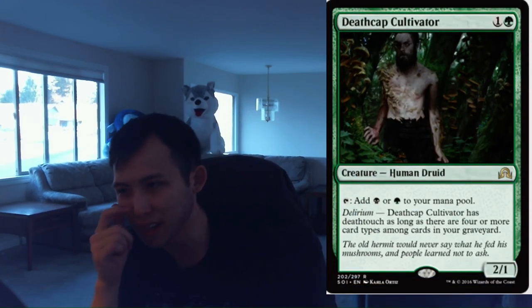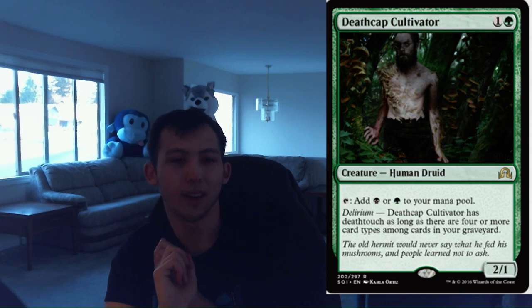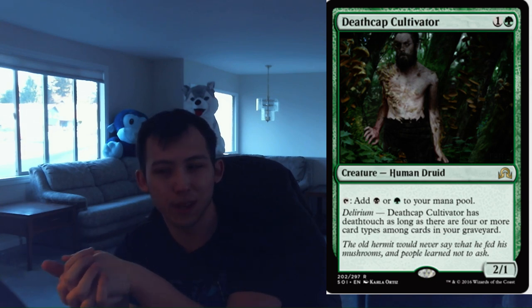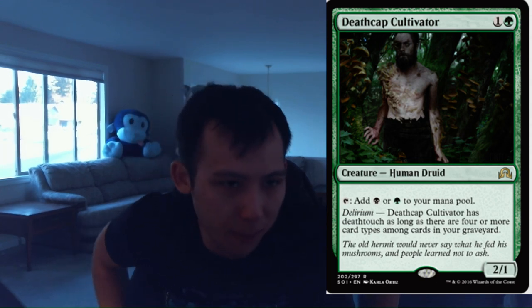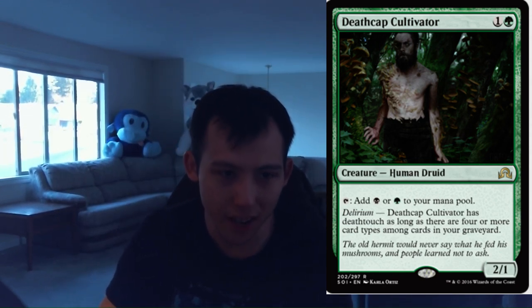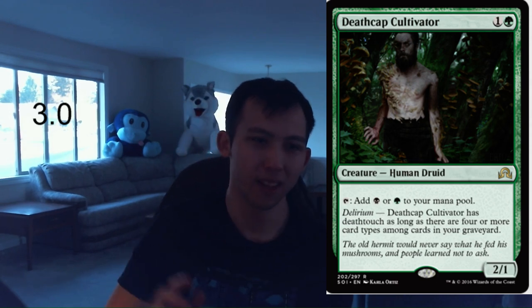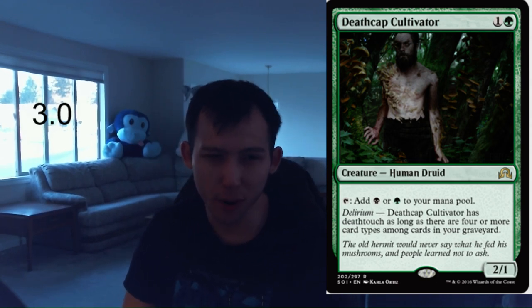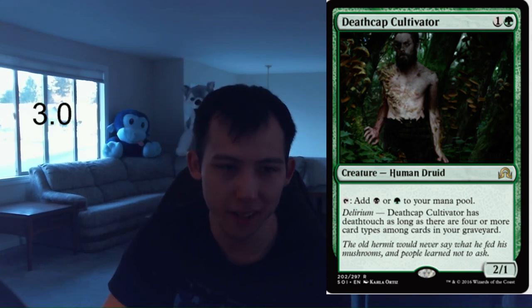Deathcap Cultivator. 1 green, 1 colorless for a 2-1 human druid. Tap to add black or green to your mana pool. That's not bad. Delirium: it gains deathtouch. So not only is this super good early as a Goblin Piker and a ramper, it also gains deathtouch later in the game which means it's frequently going to be trading up. This is just a very solid card. It's not a bomb or anything, but you're going to play this in every single green deck and it's going to be perfectly acceptable. I'm happy to give this a 3.0 — 3.5 is a little bit too generous I think. You're never going to cut this from your green decks and it's always just going to be perfectly solid.